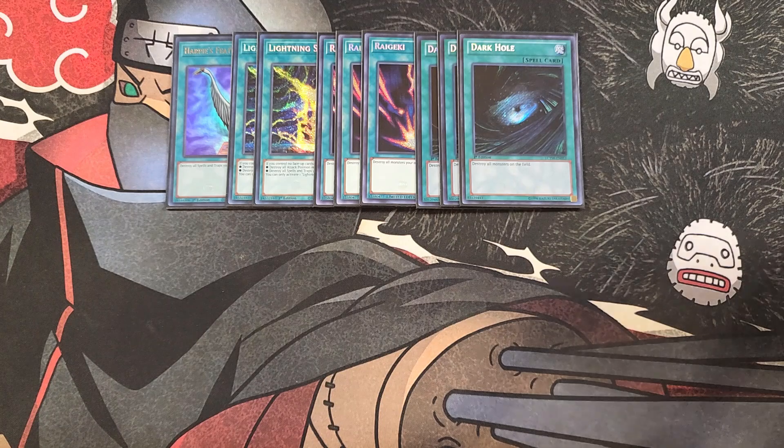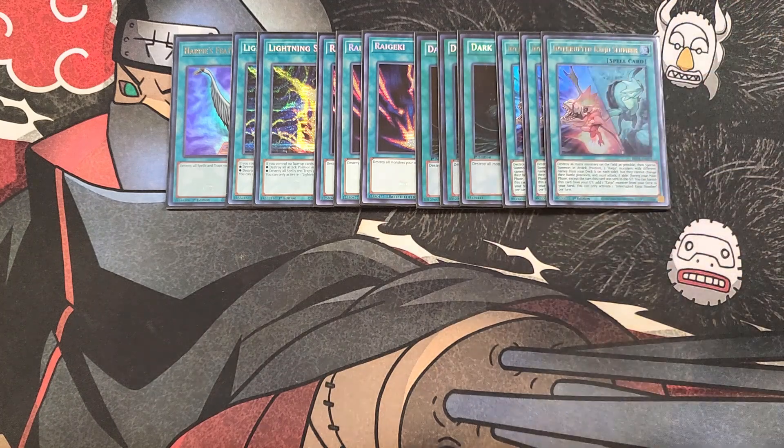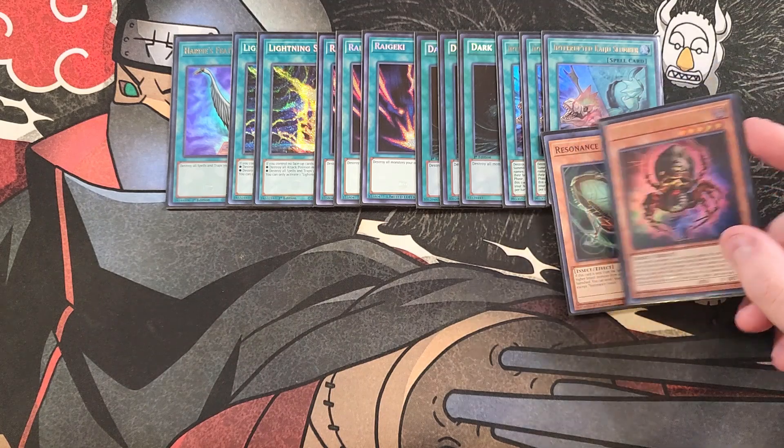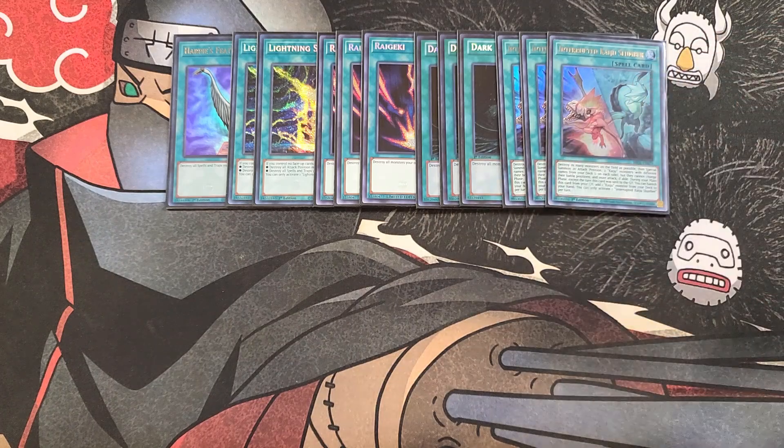We then play three copies of Interrupted Kaiju Slumber. This card is great because you destroy as many monsters on the field as possible, then special summon in attack position two Kaiju monsters with different names from your deck — one to either player's field. It gets you a big monster like Kumongous on your side from the deck, which is really cool. These cards also work extremely well with Resonance Insect — if Resonance Insect is sent to the grave, you add a level five or higher insect monster to your hand, searching out your copy of Mother Spider. This basically turns on the entire play while also destroying your opponent's field, which is why we play so many board breakers like Dark Hole and Interrupted Kaiju Slumber in this build.